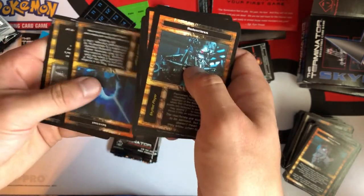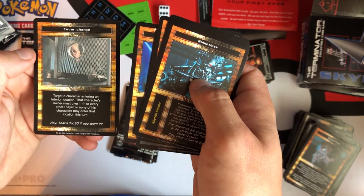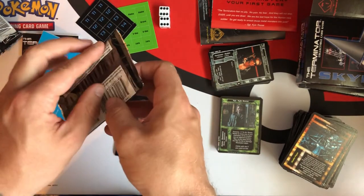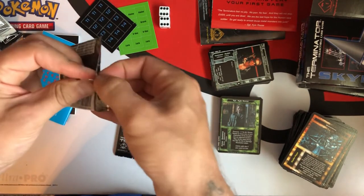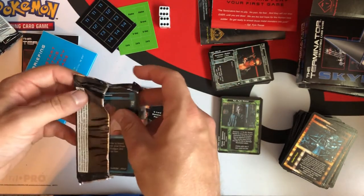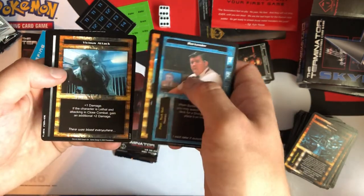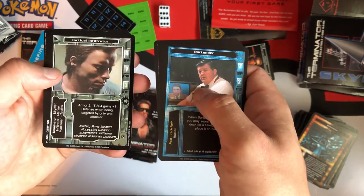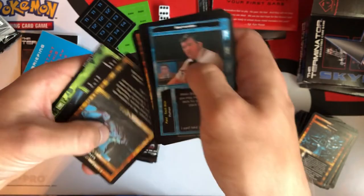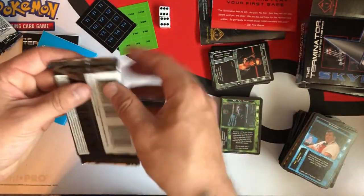You know what they should have done with this game that would have made it at least slightly better? They should have just taken Terminator comic book art instead of scenes from the film, because the Terminator comic book art is pretty sick looking. It would have made it a lot more interesting and appealing, and could have expanded the universe, you know? But that's just me.